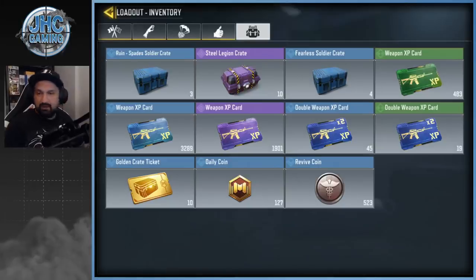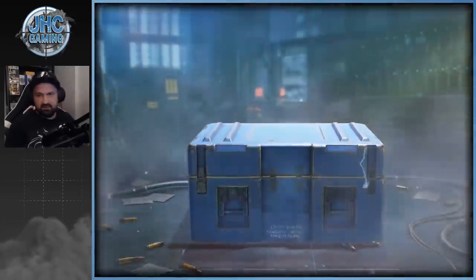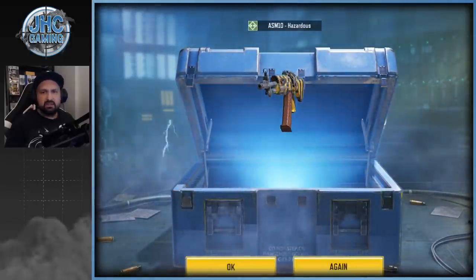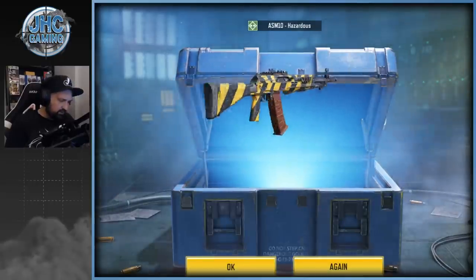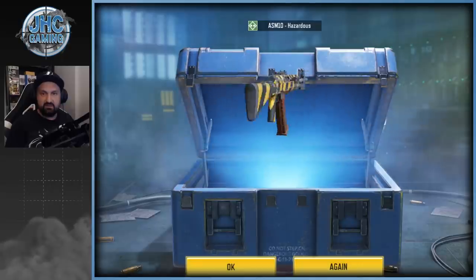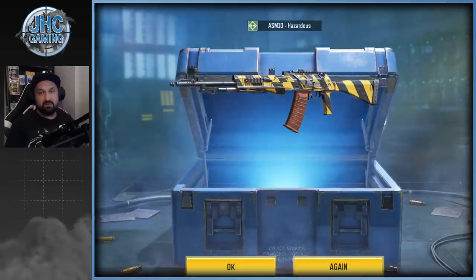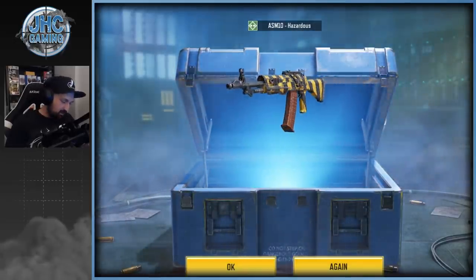I also feel like we have less crates this season because last season with the golden tickets and stuff I felt like we had more. Now the rune crate — evil chip skins are pretty cool. Oh it's an ASM 10 Hazardous! At least I didn't have it, so we got a new weapon. A bit disappointed because it's a green skin, but ASM 10 is pretty good this season and this skin — I'm gonna say it's not bad at all. That's a pretty good weapon.